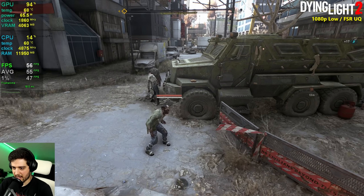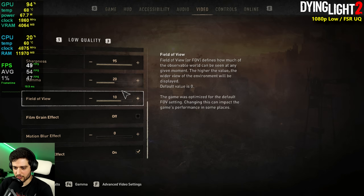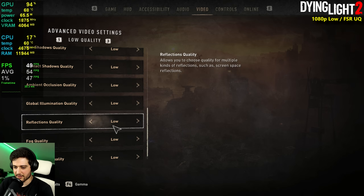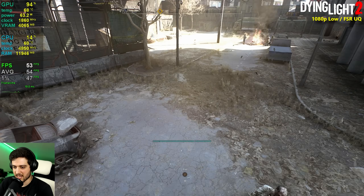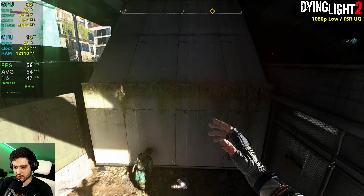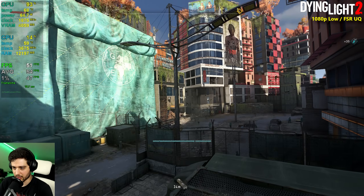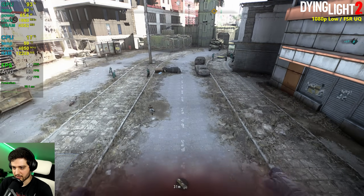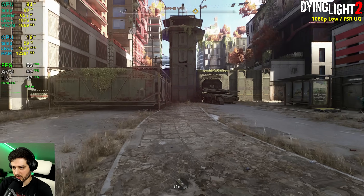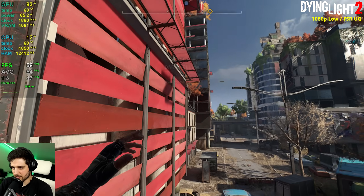Now it's Dying Light 2 at 1080p using FSR ultra quality and the low settings preset in DirectX 11. The low settings preset has two settings on high and everything else on low, though some settings could go even lower. It still looks really good — you still have some ambient occlusion and good lighting. The colors are amazing in this game. With FSR ultra quality it's not quite native 1080p but it's pretty close, getting a little over-sharpened but still very livable.